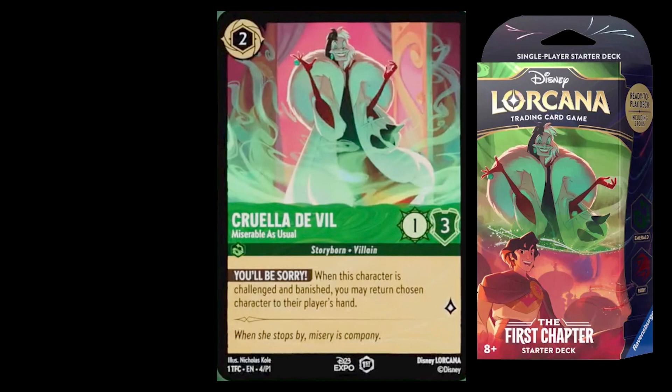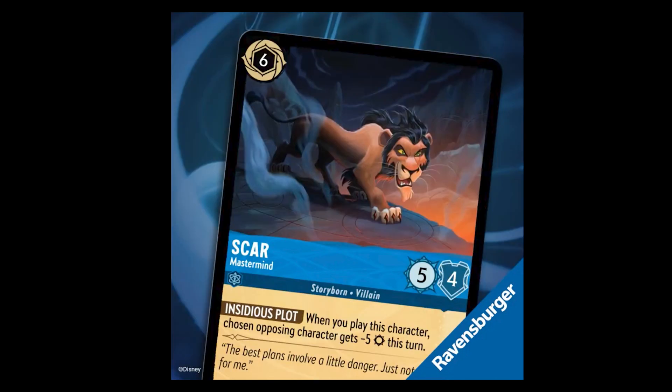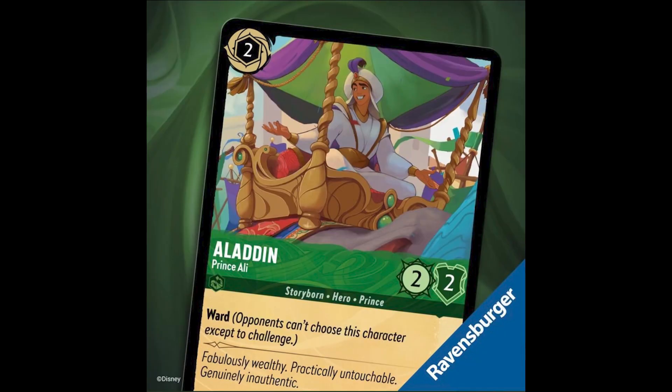Moving on, here's what was released on social media: we have Olaf the Friendly Snowman, Scar Mastermind — which I believe was a Twitter-only reveal — and then the Wardrobe, Belle's Confidant, which I believe was an Instagram-only reveal. Then Aladdin Prince Ali was a Facebook-only reveal.